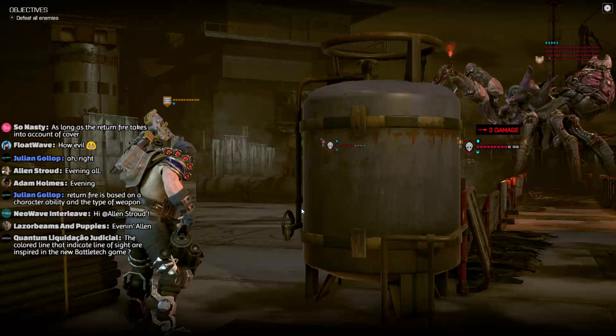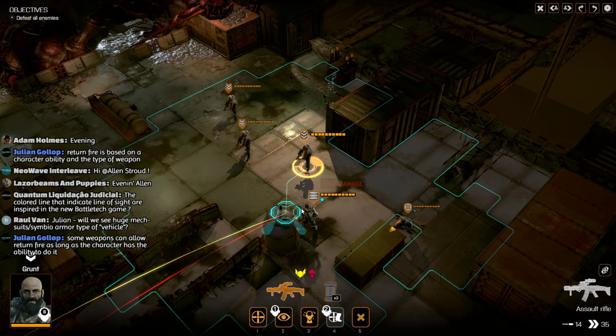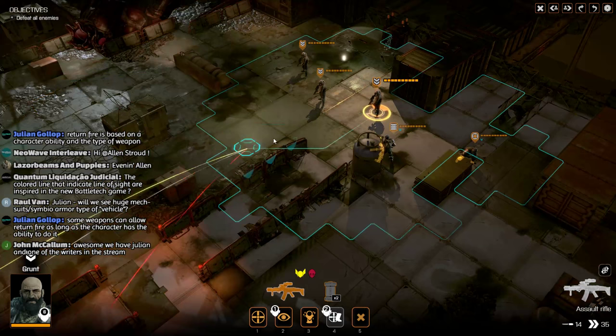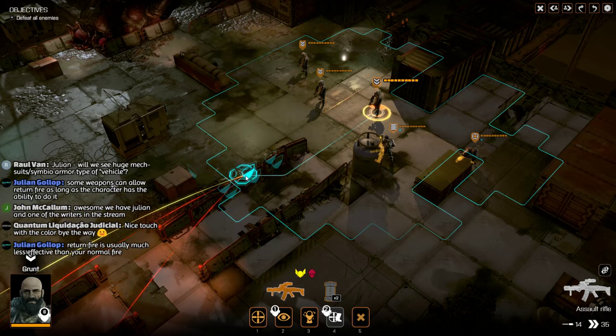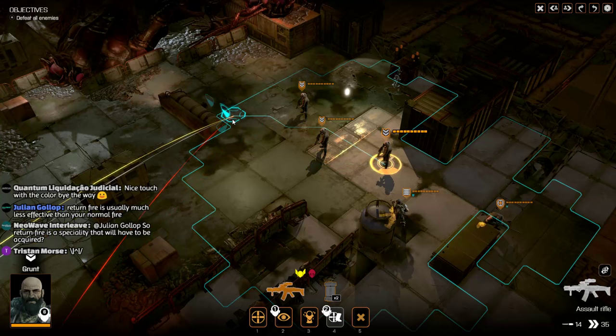Luckily we were far enough away there not to take a lot of damage. So not every single unit type or class type is going to be able to return fire. It only does half the base damage at the moment. Now let's get into a position to try and do some more damage to those aliens over there. I think we should probably hang back a little bit and let some of them come to us.